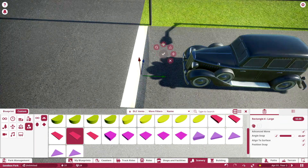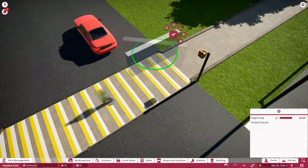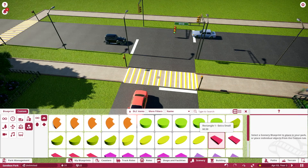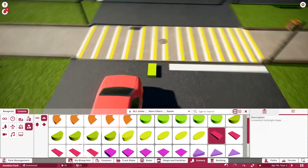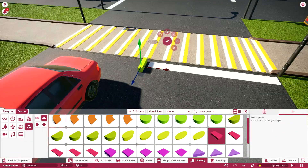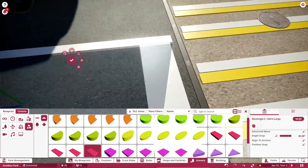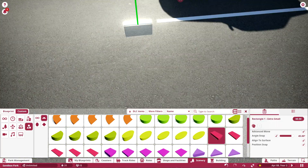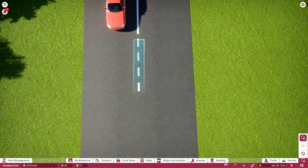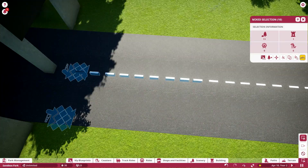Hello everybody and welcome to episode 2 of my Sandbox Park. In today's episode, we're going to be finishing up some details on the roads and we're going to be building the parking lots, which I am super excited about. I have never actually built a parking lot in this game, so this is my first and I am in love with the way it came out. We're also going to add a monorail at the very end of the episode, but we're not going to do any real work with it.